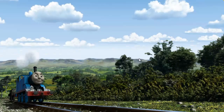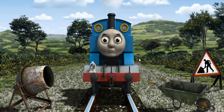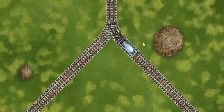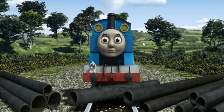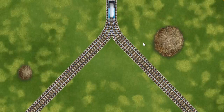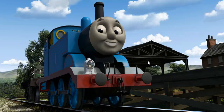Thomas pumped his pistons and puffed out of the docks. Suddenly, Thomas had to stop. Because of track repairs, he would have to go another way. Show Thomas the track that goes nearest to the smallest haystack. Thomas was on the wrong track. He would have to go another way. Find the track that goes nearest to the smallest haystack. All clear! Thomas puffed proudly into Farmer McCall's farm. With your help, he was right on time.